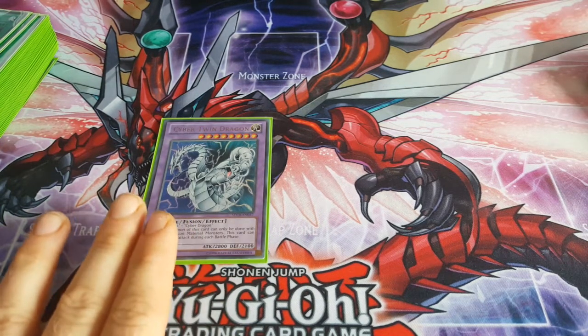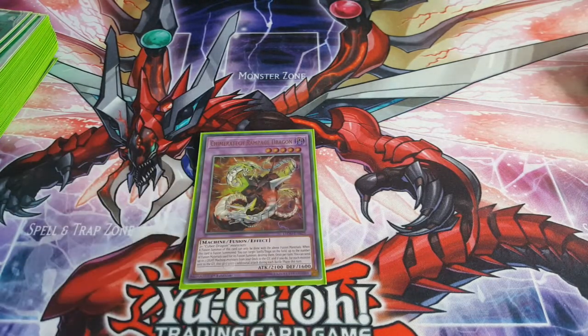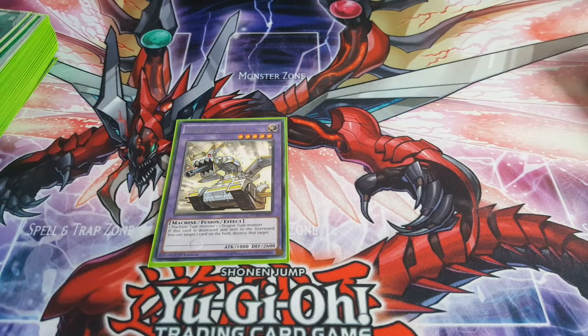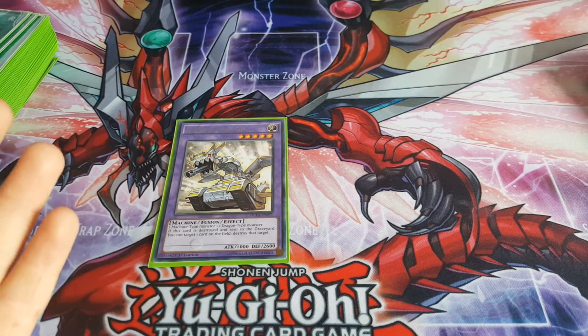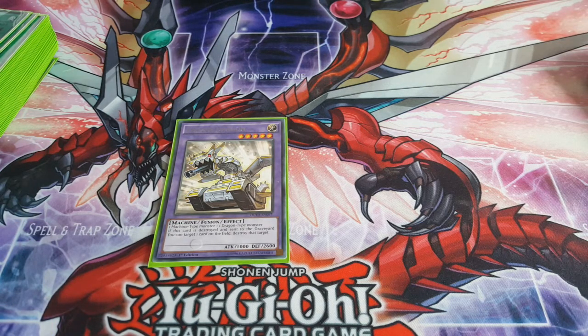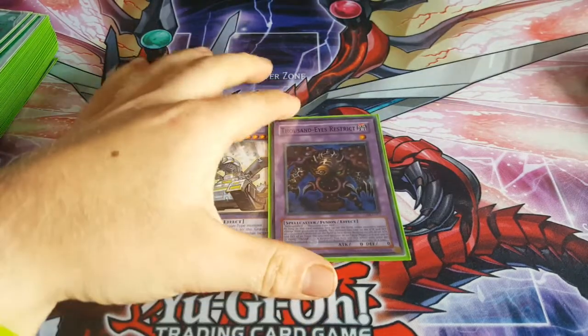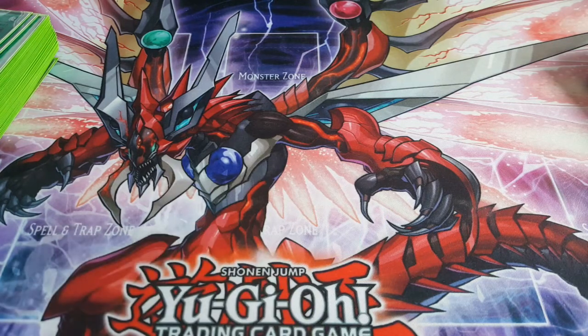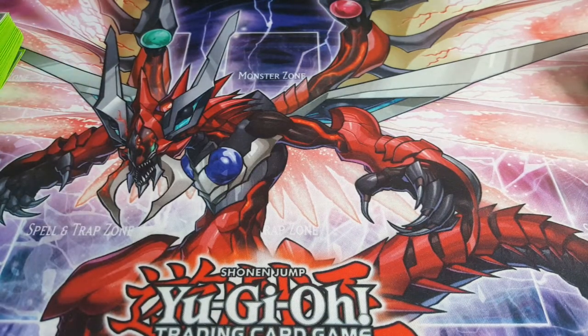Cyber Twin Dragon to go for those OTKs — if you have Power Bond you can hit 5600 and attack twice. Chimeratech Rampage is one of the MVPs: overload fusion, destroy the back row, and then it can attack three times — very good. Panzer Dragon: you can leave him there and he'll destroy himself at the end of the turn and take out a card on your opponent's field, but mostly you're using him as a level five for Nova Infinity. Anyway, that's it for the video guys — sorry for rambling on. I'm not by any means a YuGiOh master and I'm still learning, but yeah that's it for the deck profile. I think it's really good and thanks for watching, good luck!